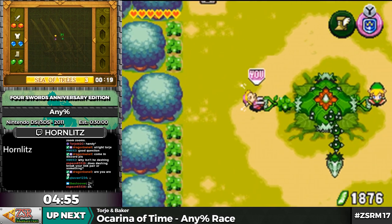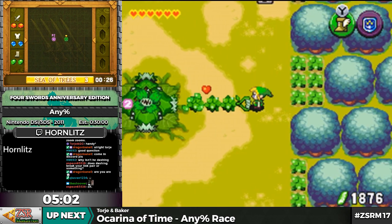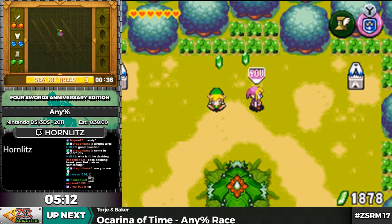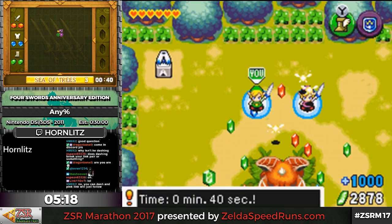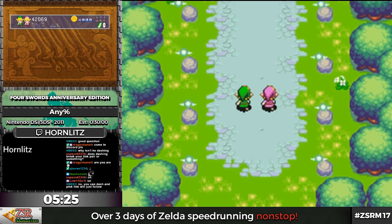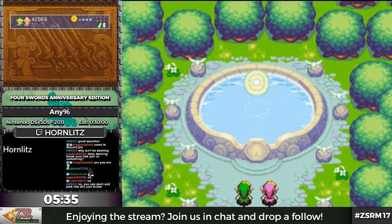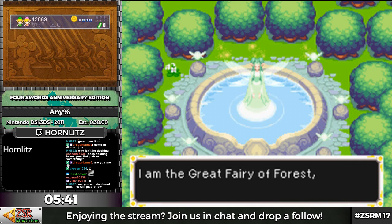For this boss, first I had to do some attacks on each of those flowers with the respective color of Link. Then I want to pull these out and start attacking. Because I have two attack-up gems, that's only going to take four or five hits — if you didn't have any, it would take seven. Either way, you can still call each link to the other link, so it doesn't really matter.